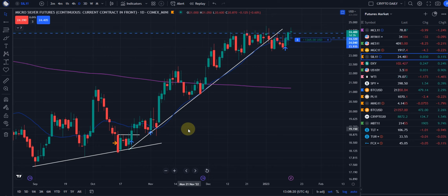Then we had a two-down, one-up, so we scaled in again. These are scale-in positions — we don't go 100 percent in at the bottom and 100 percent out at the top. We scale in, just like institutions and smart money do.